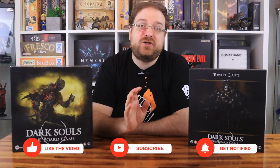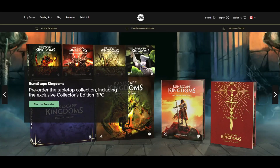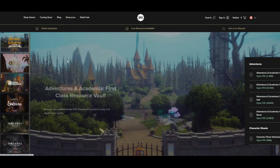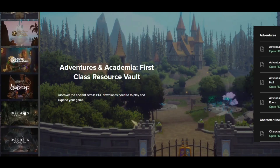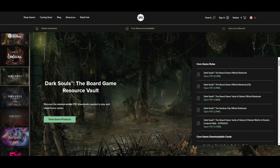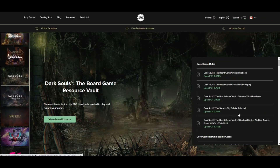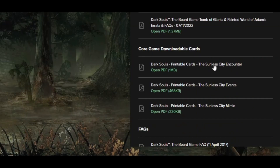I'm going to start by showing how to access the digital version of the new rulebook and cards. They can be found by going to the Steamforged Games website, then clicking on the resources tab. Then just select the Dark Souls board game section off the left side and you should be able to see the Sunless City official rulebook right away. For the Event, Mimic and Encounter cards, just keep scrolling down — they can be found in the downloadable card section.